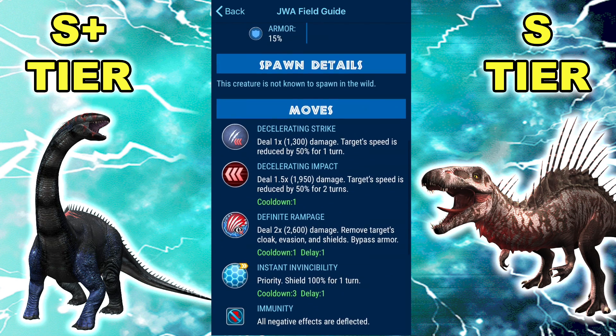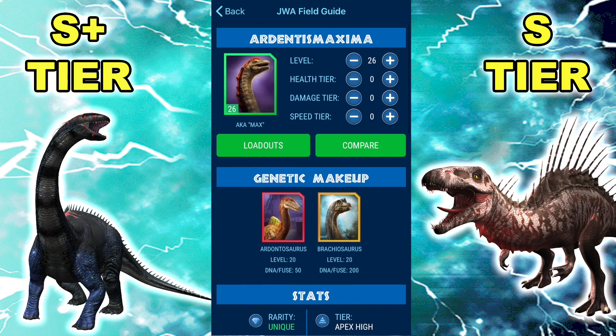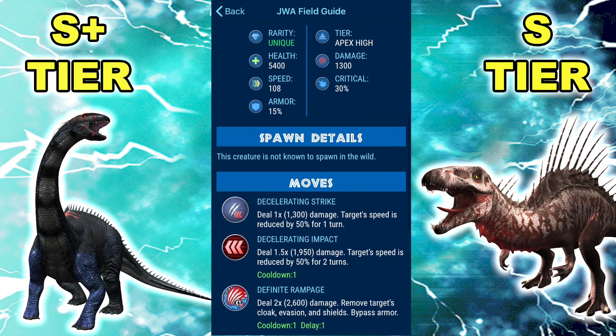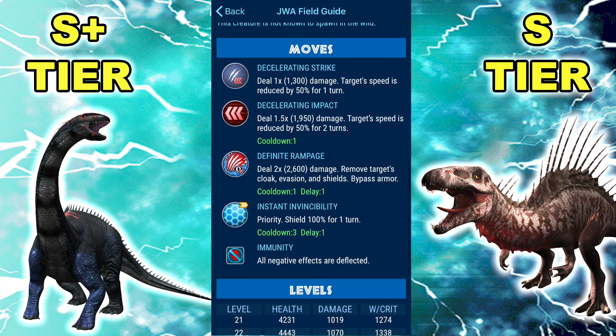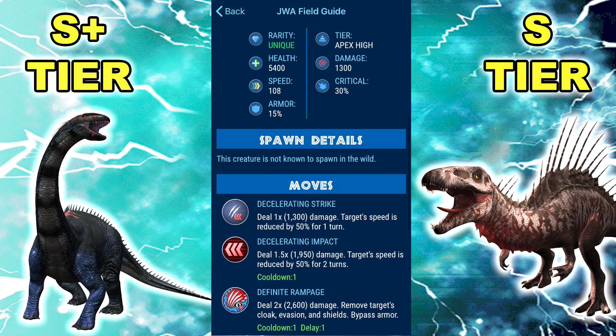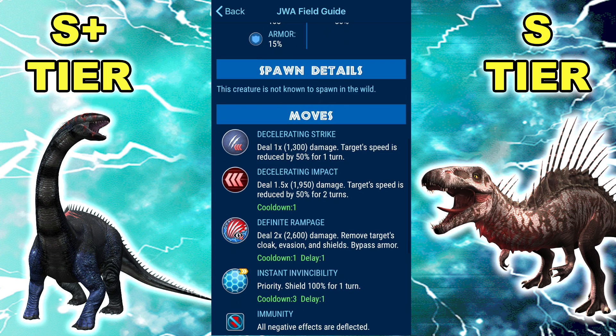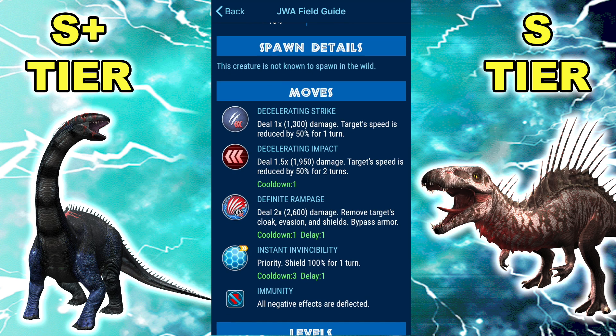So last patch it was already really, really good, but it was more of a specialized dino — it was only really good against speedsters, but it beat almost all of them one-on-one. Now Ludia just buffed it to oblivion, and it beats everything 1v1 pretty much. There are very, very few exceptions. It only needs to rely on two moves and its insane stats to do that. It's never going to be slower than the opponent because it's immune and it decels, so it always has a speed advantage on top of those crazy stats.